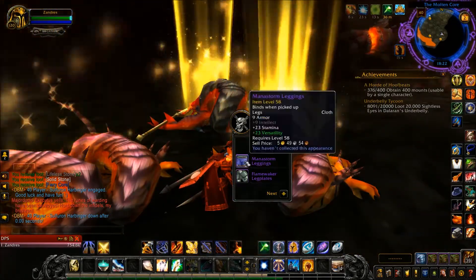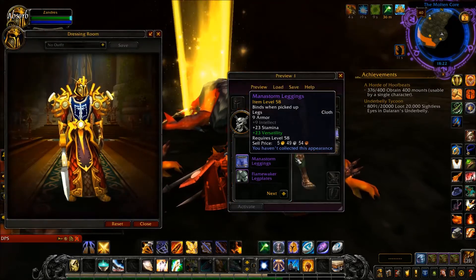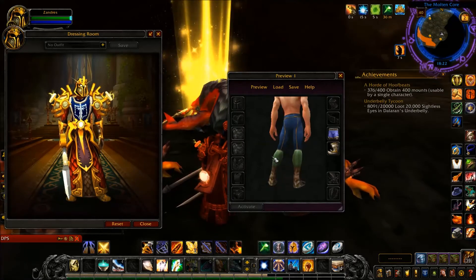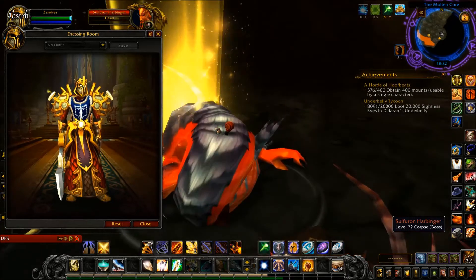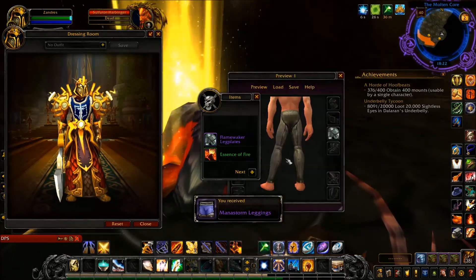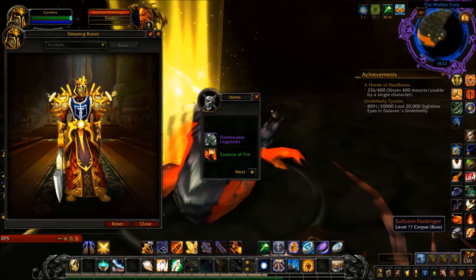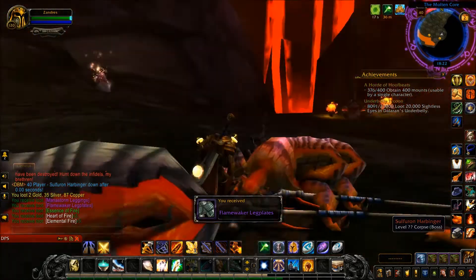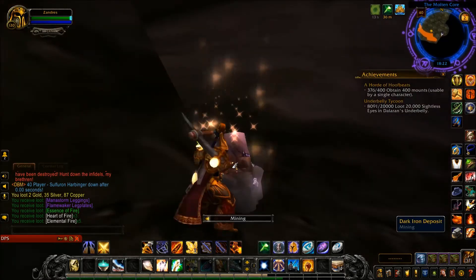If you jump down from the walkway to the Golemagg chamber, you have to run up to the end and turn right to make your way back. Sulfuron Harbinger also has a chance of dropping a pet. You see the rune in front of him all glowy and fire-like — when you kill the boss, his rune disappears. He gave us the Manastorm Leggings, which are cloth legs, and the Flamewalker Legplates, which are plate legs. No pet though — a shame.